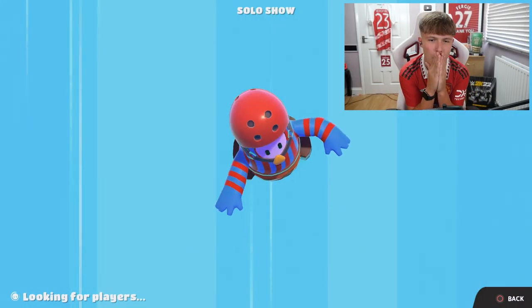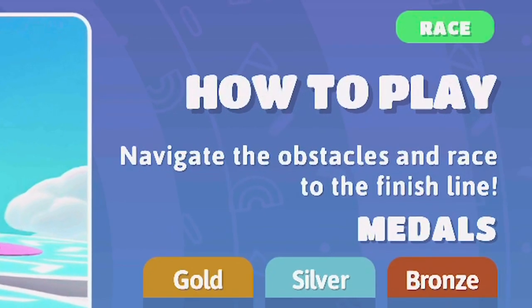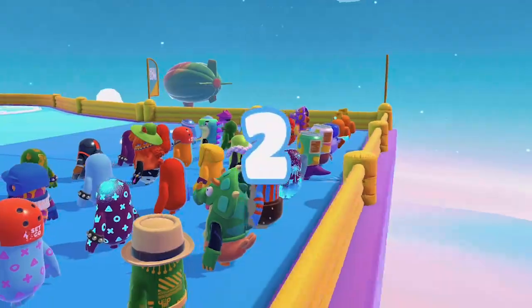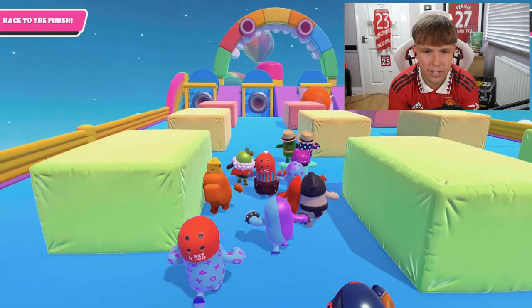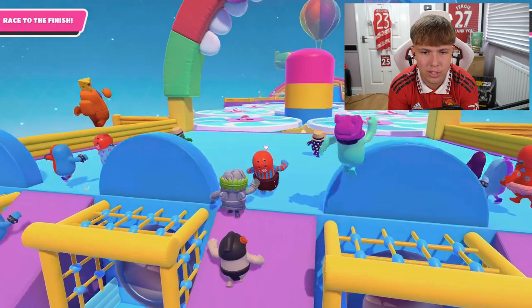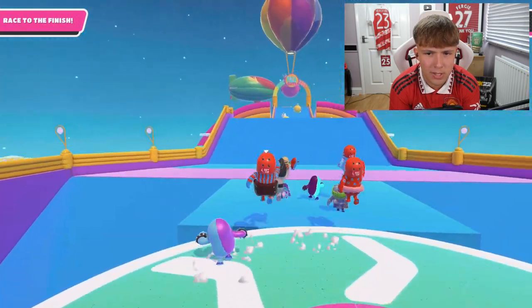We're back on Fall Guys for the final round - the midfield. If we make it through we get the midfield, but we still only have bronzes in defense which is not great. The mode is Dizzy Heights - navigate the obstacles and race to the finish line. We absolutely cannot afford to have both defense and midfield as bronzes, so we 100% need to get through this round.